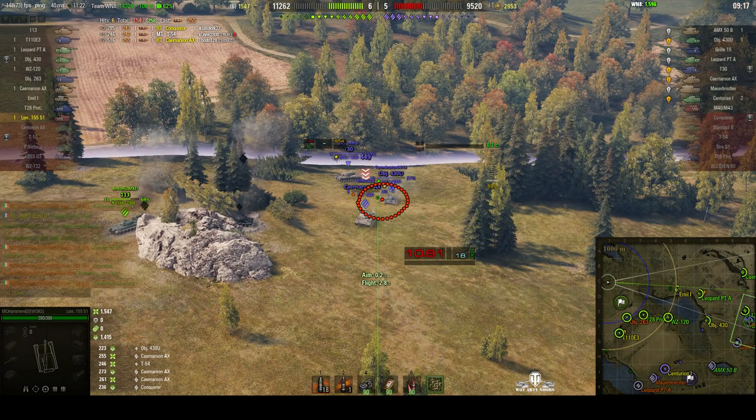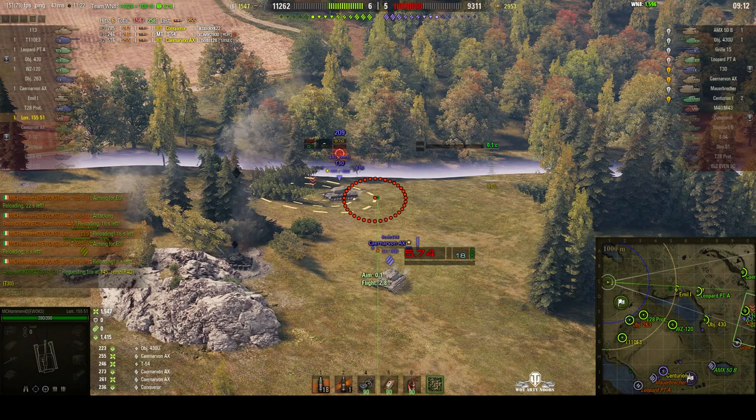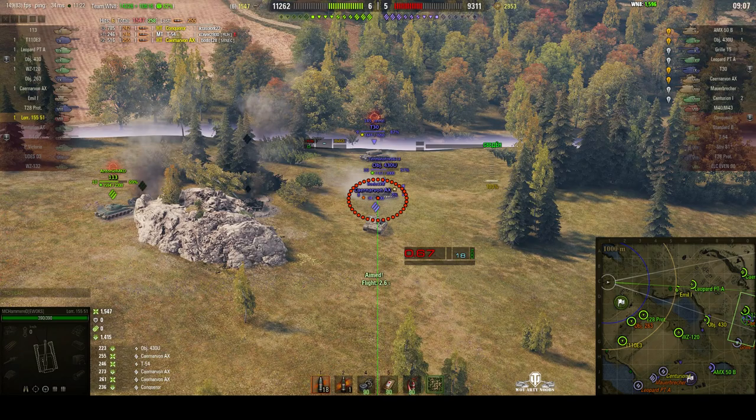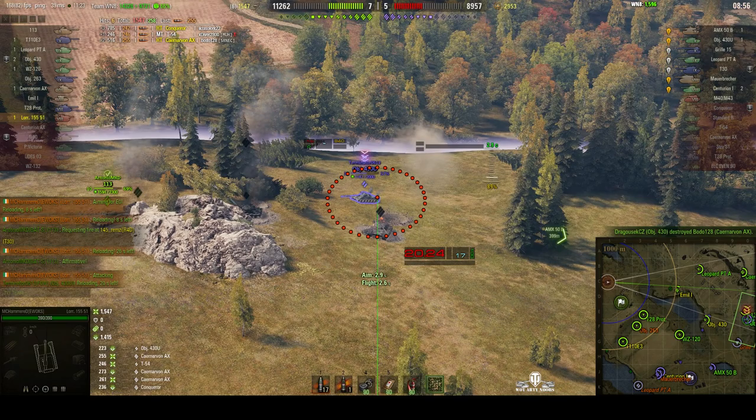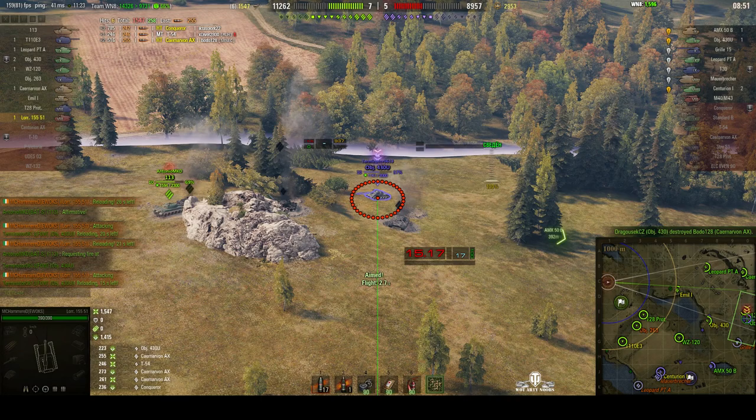We're now indicating the Carnarvon Action 10. He's lost virtually all his hit points so he's a one-shot now but he's still firing, so it might be a good idea to fire at him to take him out of the game. Round out - he went down, though I don't think that was our shell. I suspect our Object 430 got him from the lakeside.